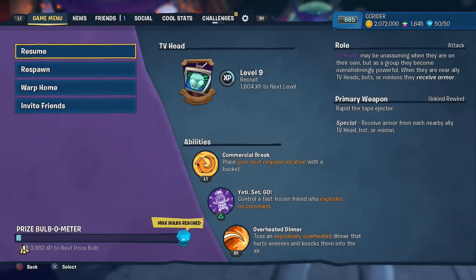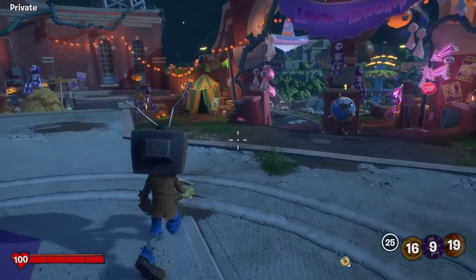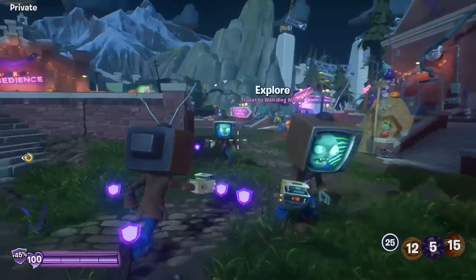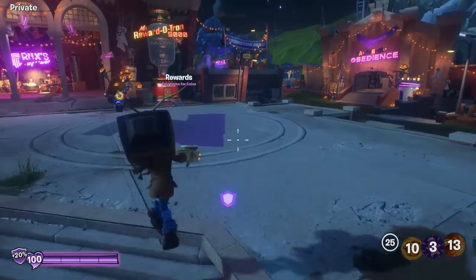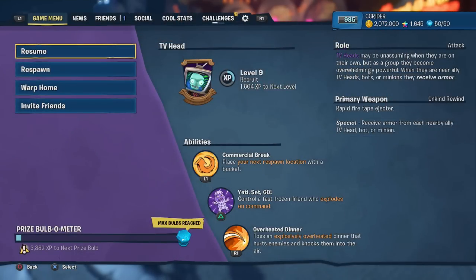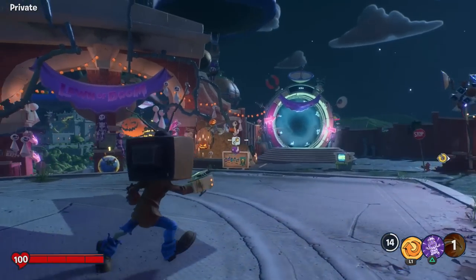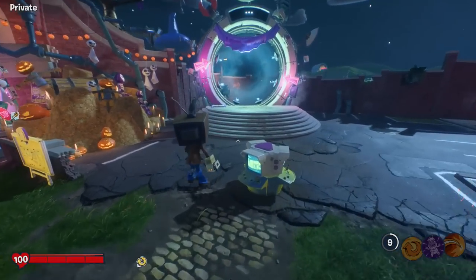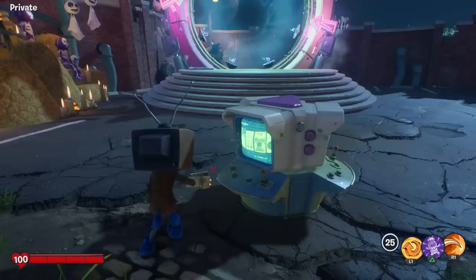Then we have Overheated Dinner — toss an explosively overheated dinner that hurts enemies and knocks them into the air. Just like with Wildflower, you toss it over and it explodes. This one is actually a little bit different because it does wait a moment before it explodes; the Wildflower one was just about instant. And then we have the Rapid Fire Tape Projector — receive armor from each nearby ally TV Head, bot, or minion. The primary weapon is just about identical. So yeah, we're just going to go online into some turf takeover and see how we do.